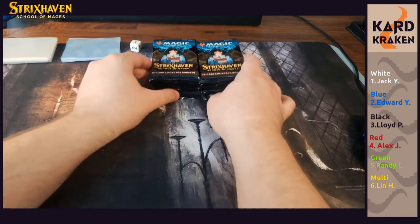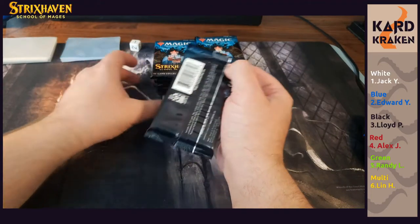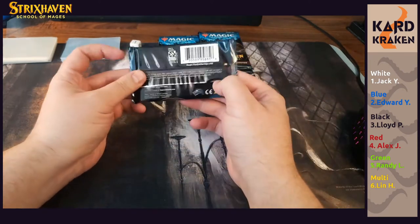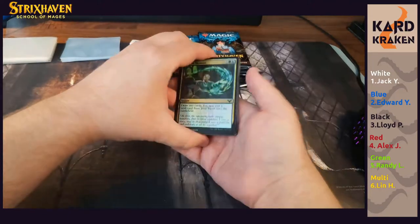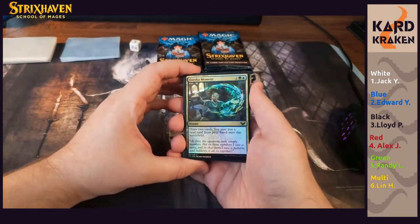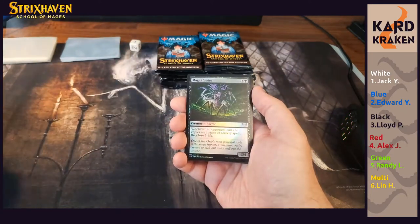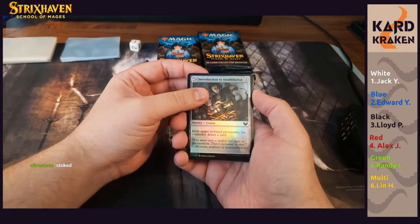The first three boxes weren't too bad, though a lot of duplicates — one had four triplicates, which kind of zapped the fun. I am also going to be looking up cards as we go, mostly the Japanese cards I don't know right off the bat. I'm getting better as I crack these. Starting with our Eureka Moment — Guide and Voice, Serpentine Curve, Tangle Trap, Mage Hunter's Onslaught, and a Horror Shade Wing Laureate. There's our foil common lesson: Introduction to Annihilation.